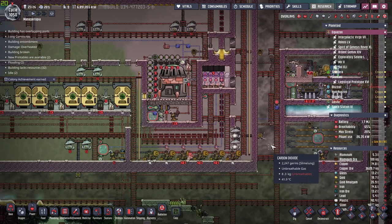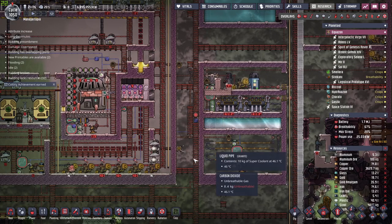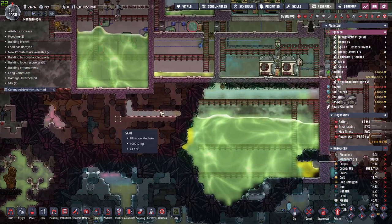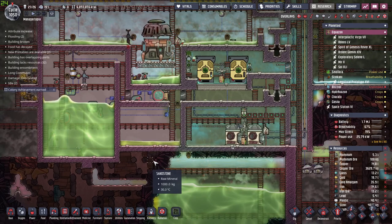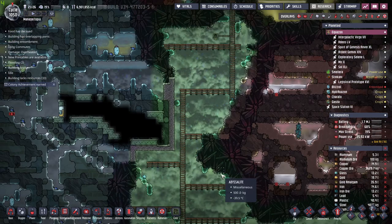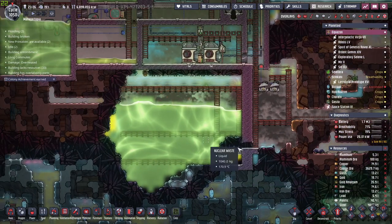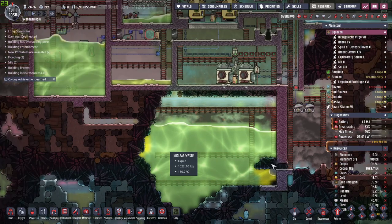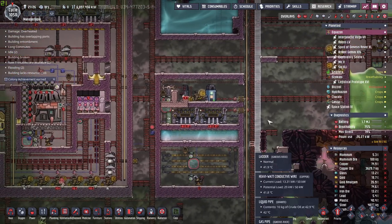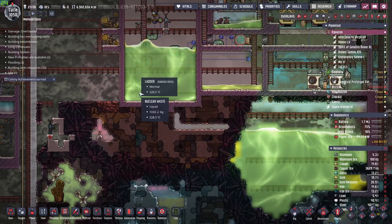In this episode, I have the objective of at least trying to get this kick-started and up and rolling. This is our nuclear waste processing facility. Unfortunately, over the hundreds of cycles that we had our nuclear reactor running, we had accumulated quite a lot of nuclear waste.